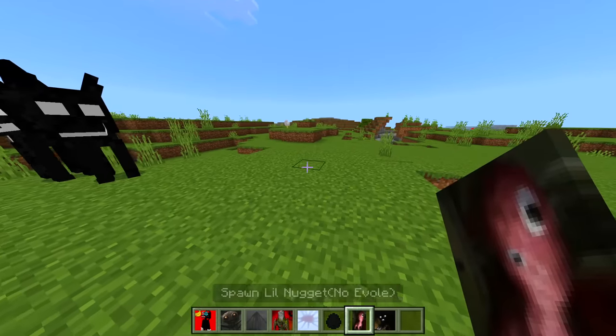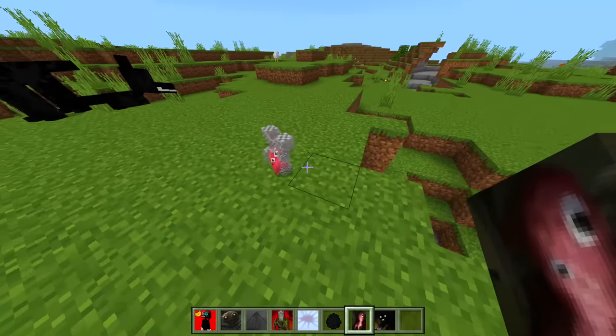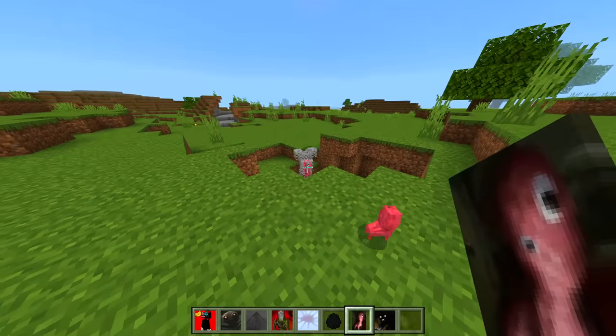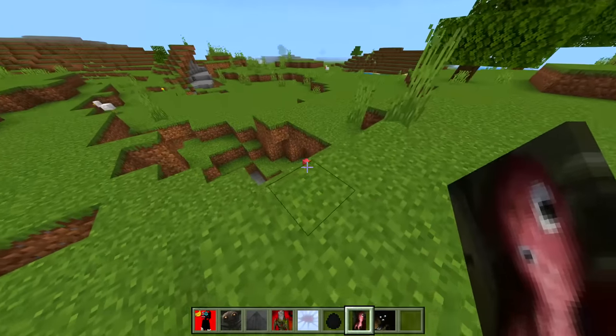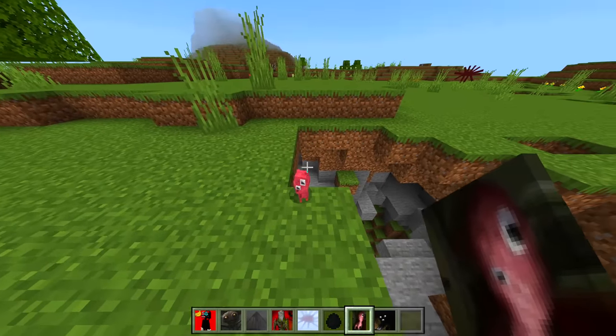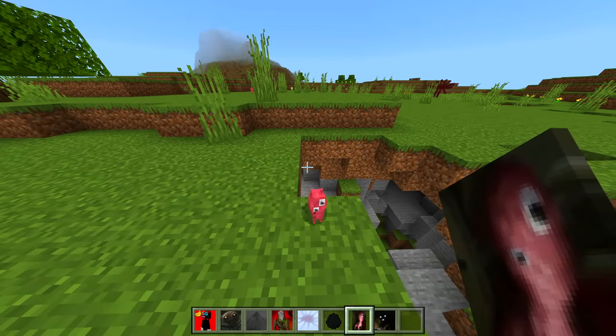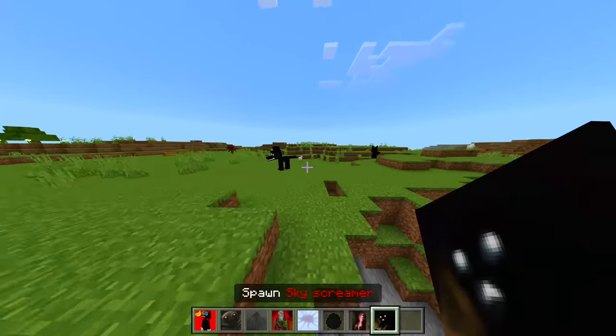We got Cartoon Wolf — yo, that actually looks sick, I like that a lot! The next one is called Little Nuggets — oh my goodness, whoa! I don't think that's meant to happen with the armor, but dude — this thing is cute but also kind of scary because it's got two eyes that are kind of all over the place.